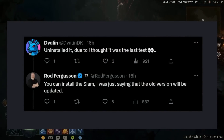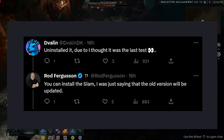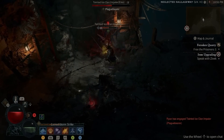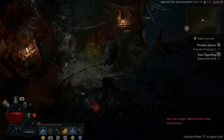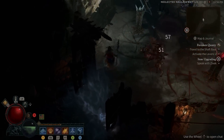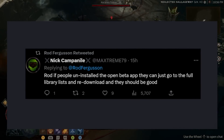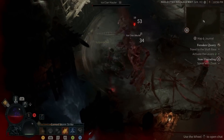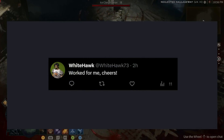Davlin says he uninstalled it because he thought it was the last test. Rod Ferguson replied saying you can install the slam — he was just saying the old version will be updated. I was wondering: can you go to your old library of games, find the open beta, and just reinstall it right now? Well, it seems like people have discovered this. In fact, Rod Ferguson retweeted from Nick saying: if people uninstalled the open beta app, they can just go to the full library list and re-download, and they should be good. Apparently people have been testing this, and it worked for Whitehawk. So that's great news.